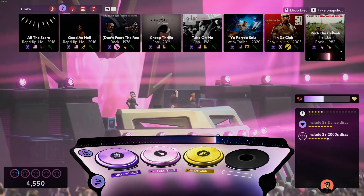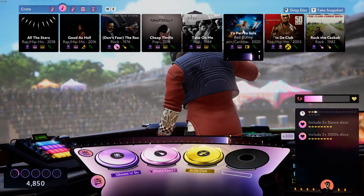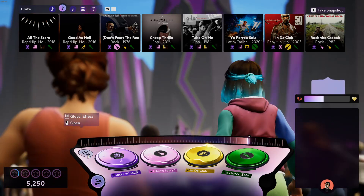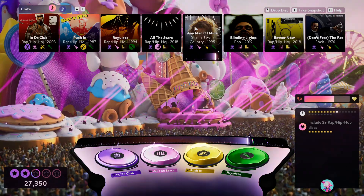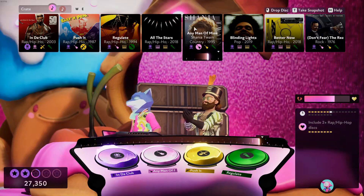In Fuser, you will have four different slots for tracks. By default, these slots are for beats, rhythm, lead, and vocals, although you eventually are able to use the slots for whatever type of track you like. You play as the DJ, selecting the vocals from Billie Eilish's Bad Guy, or the drums from Justin Timberlake's Rock Your Body, along with a variety of other songs to build out your set.